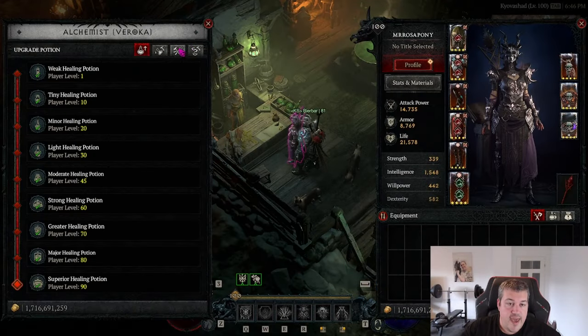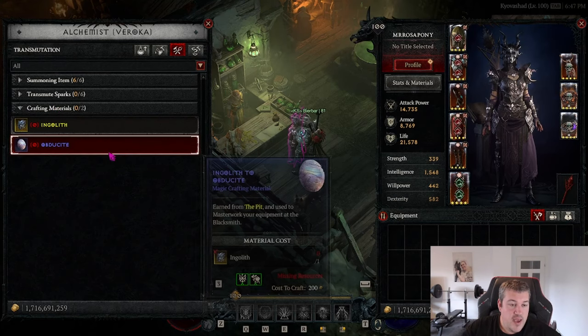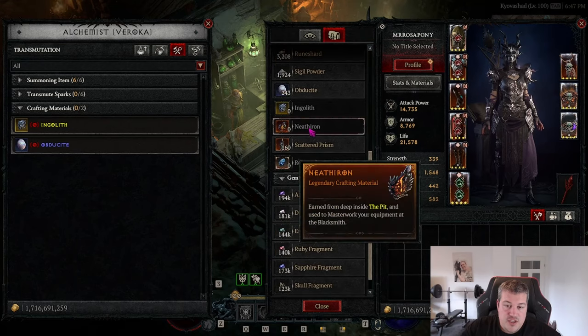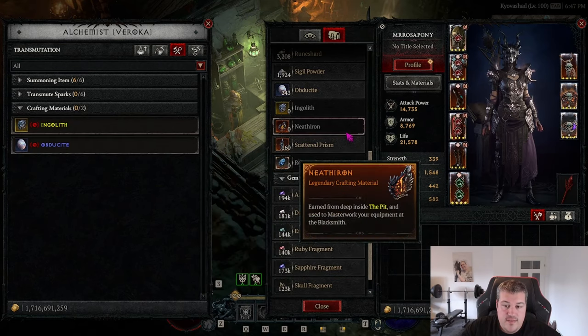Tip eighteen: at the Alchemist you can actually convert crafting materials — for example, the legendary material farmed in the pit can be turned into rare or blue crafting materials. This means it makes no sense to farm anything lower than Pit tier 61. Also, if you can clear a pit in three minutes that is the best ethereal materials per hour. Don't go into really high pits that take forever — find one above tier 61 that you can clear in three minutes; that's your sweet spot.